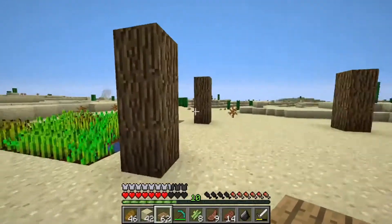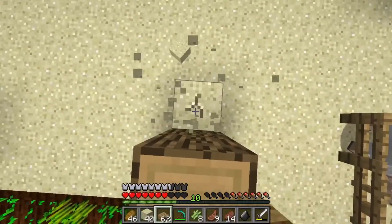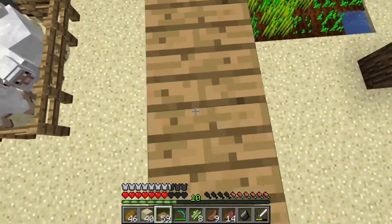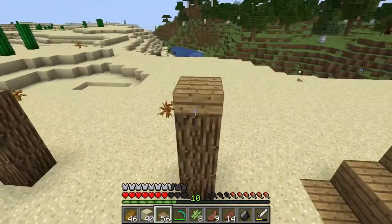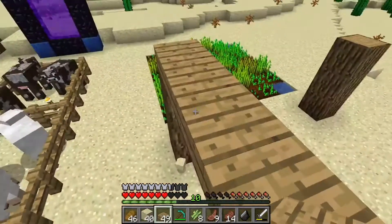Look at this. Oh, how am I going to get up here now? Now I want to build the outside walls with glass. So watch this, let me get this. And then I'll build an area out here that has, like, a shade. Look how cool this looks.